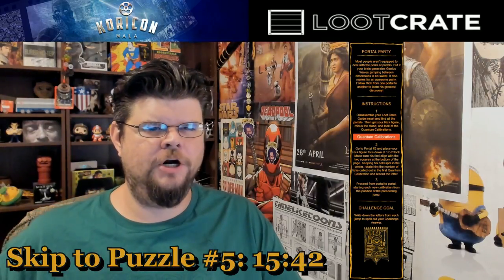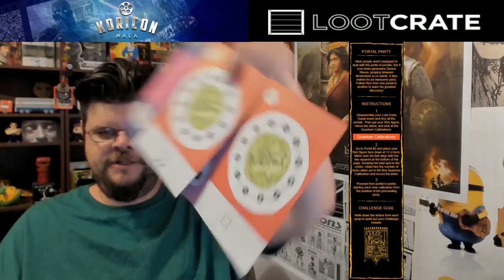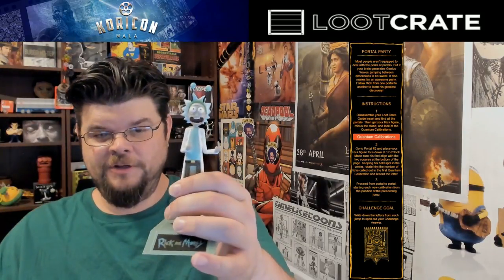Puzzle number four is Portal Party. We're going to be using the portals that are inside our insert pamphlet and our little figurine. What I like about this is that him flipping you off actually helps with the puzzle — I'll show you why. You need to place him, but you have to take him off the stand first so you just have his feet.